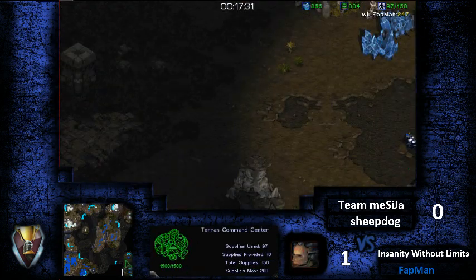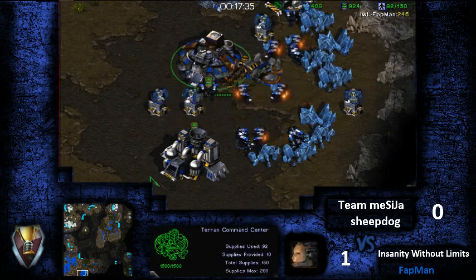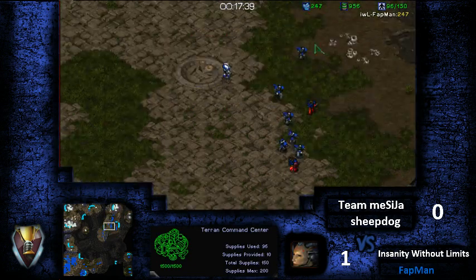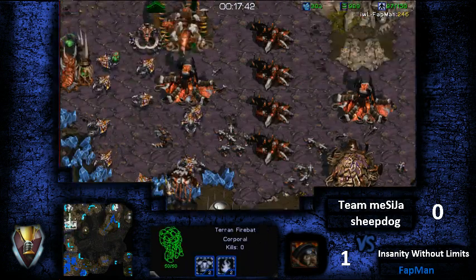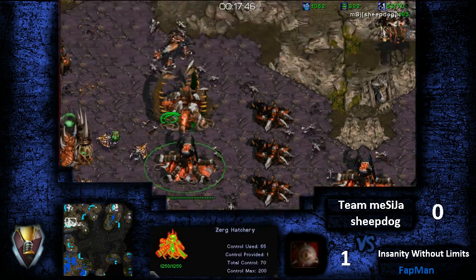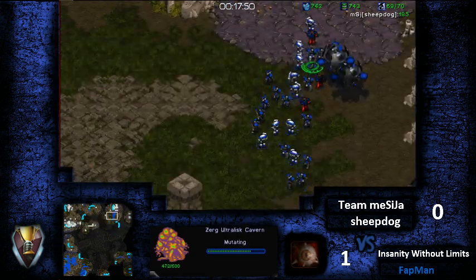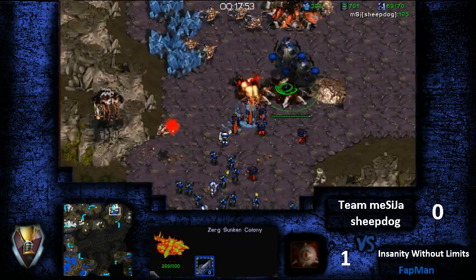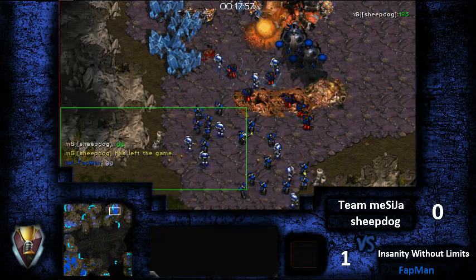Fatman is double expanding to the bottom right. I'm honestly a little surprised by Sheepdog's performance — he's had some decent engagements but hasn't really taken advantage of the advantages he's had. He's just left a two-base Terran to be powerful. That's a GG by Sheepdog.